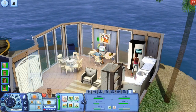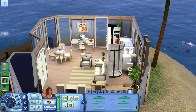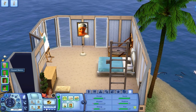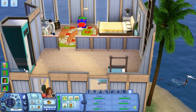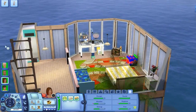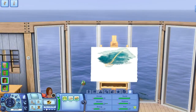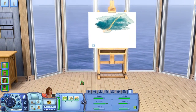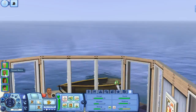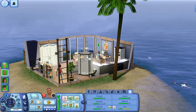Lana, what are you doing? She's just staring at the refrigerator — she's like 'I need to eat more.' Go use the bathroom and then paint. I could put the easel up in her room, but the discovery potion thing is kind of in the way. They're both looking out the window at this beautiful view. I'm glad the kids are getting some sunlight, even though they're always indoors.